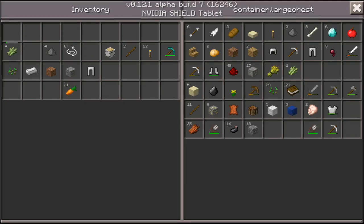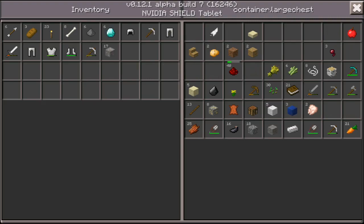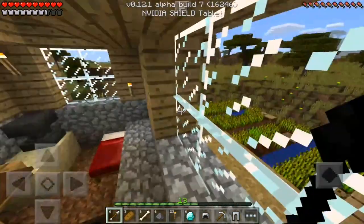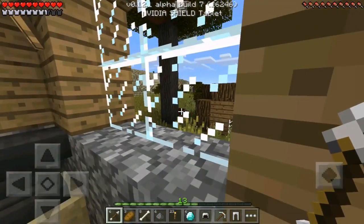We're gonna put everything back in the chest and then pick up all the important stuff and move it over there. Do we want the arrows? Yes. The bread? Yes. The torches? Yes. The bones, gunpowder, diamonds — yes. We want all our iron stuff of course, the redstone, and the gold ore.